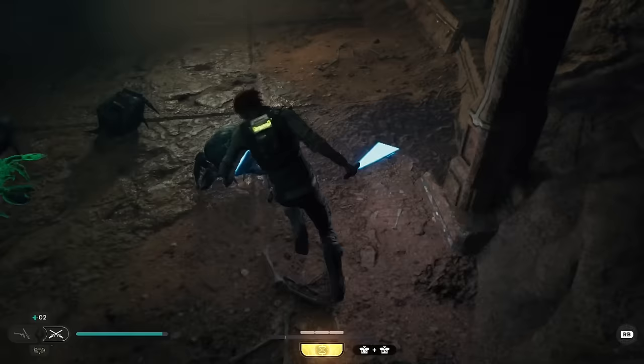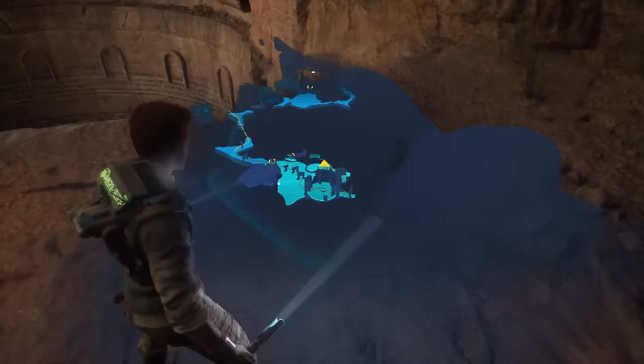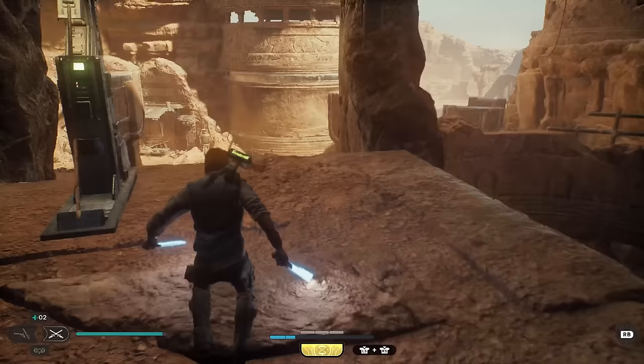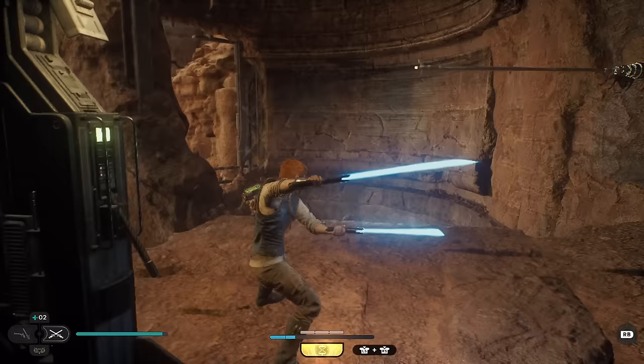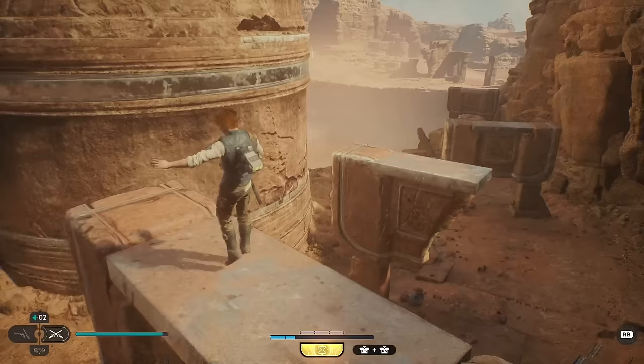I'm trying to remember if there's a button I need to press — I want to do my special push, the one where I throw everybody away from me. I think it was right trigger and Y. Shortcut over here — let's grab this. Go over here, jump across this, wall run this, jump across to that.